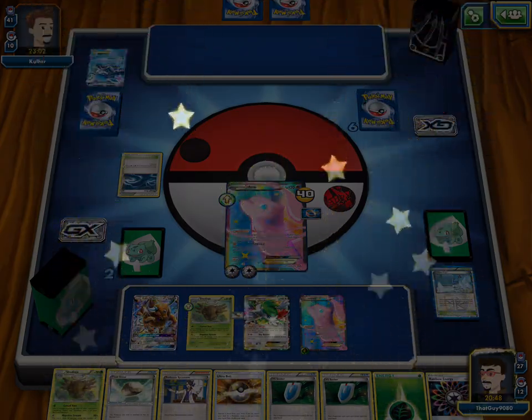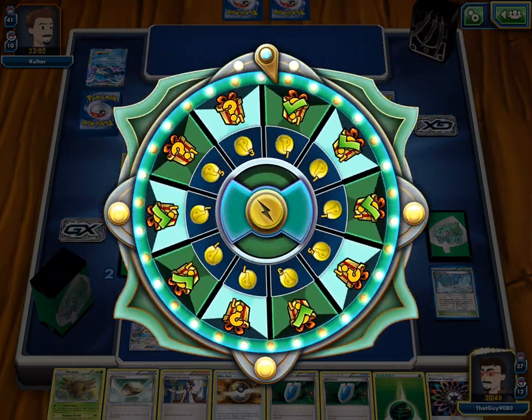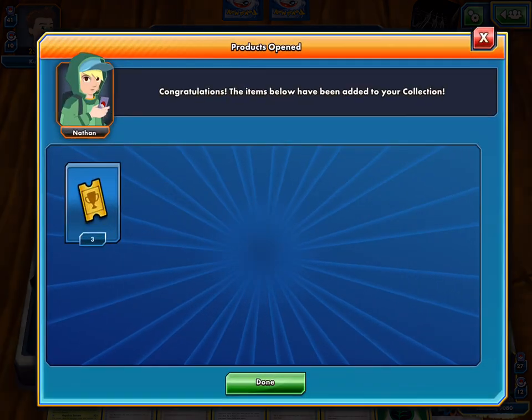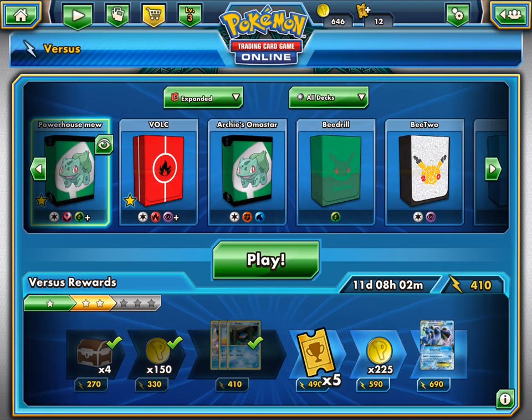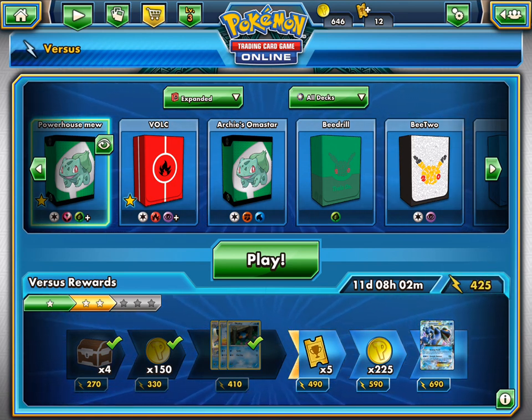That was nice — pretty solid. Shows you what Mew Shedinja can really do, and that last one was a better example of it. We got another present — three tournament tickets. Although we did not get enough coins to open the Latios/Latias pack, next video we should be able to. This has been Bulbasaur Bros TCG signing off.